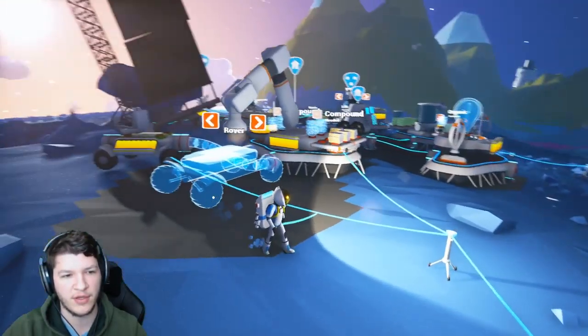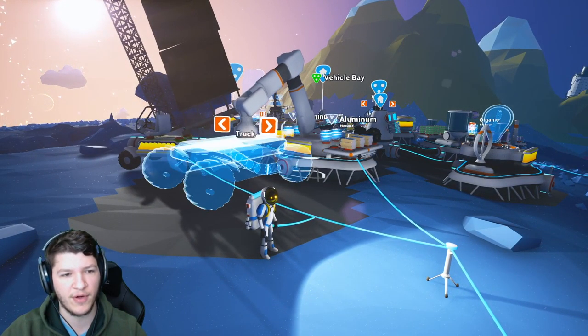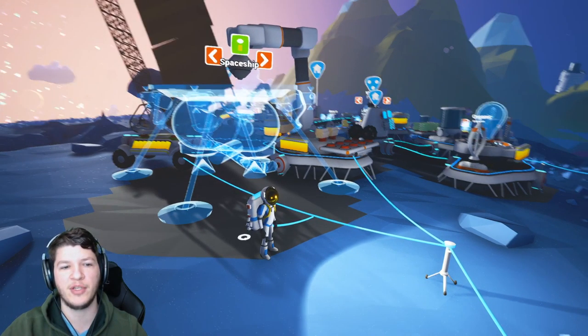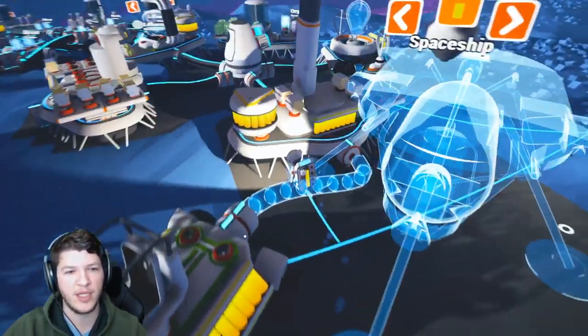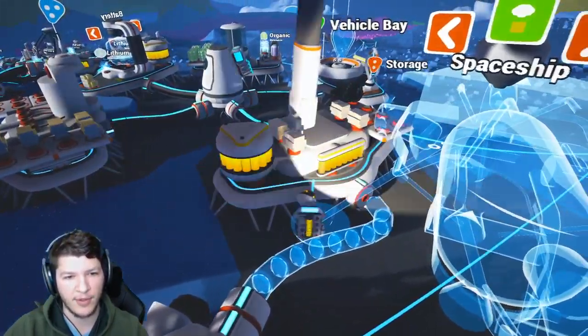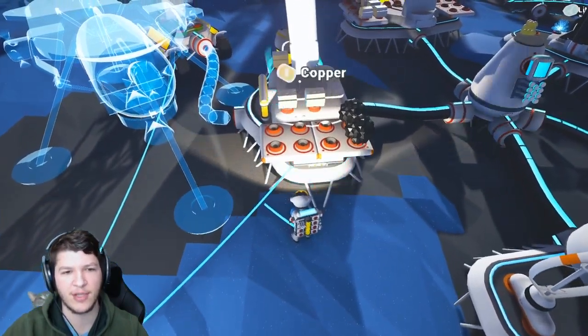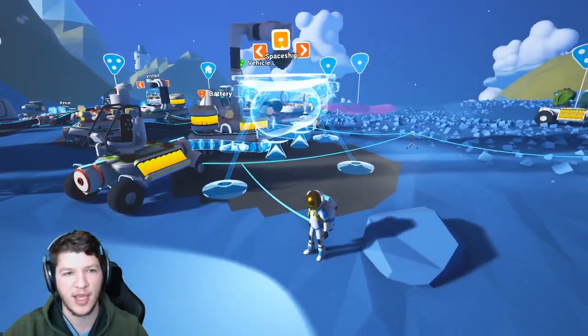Once you get the spaceship, you go to your vehicle bay where you build all your vehicles. You can see we got the truck, the rover, the shuttle, and then the spaceship. To build a spaceship you need four copper. Luckily I already had four copper — this is where I store my copper and aluminum — so let's build the spaceship and check this thing out.